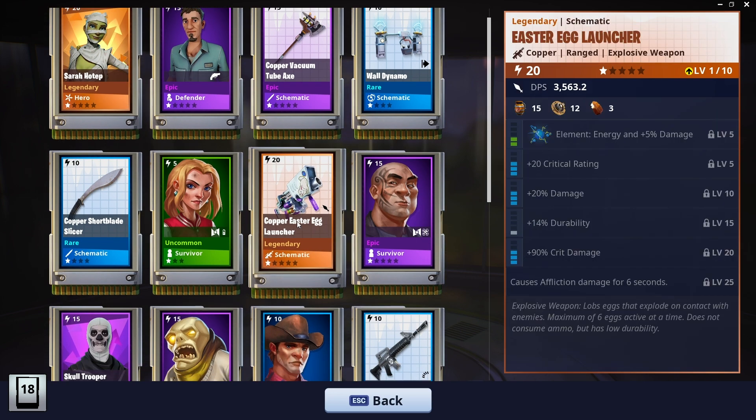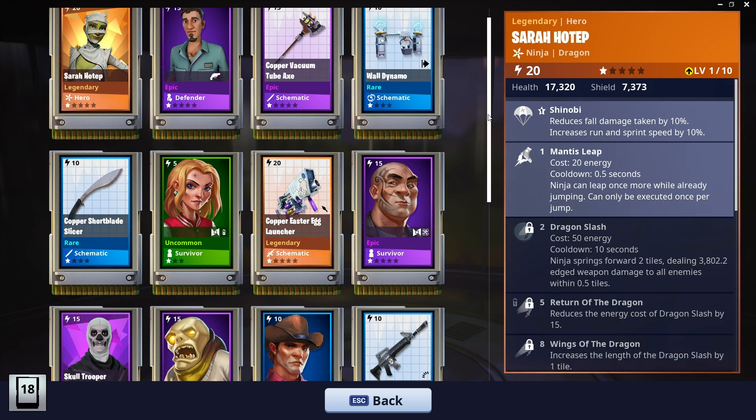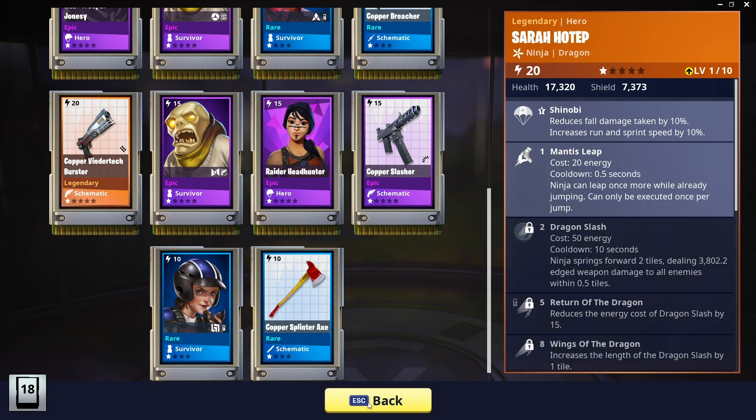That worked out really, really well. The main thing I got was the Copper Egg Launcher — that's the one I really wanted. Sarah Hotep's great — I think I've got the epic version of her but not the legendary, so that's another good find. We've got the Raider Headhunter — I think we've got the legendary of her, but we'll double check. And the Copper Vindertech Burster — that's definitely one we need to try out.